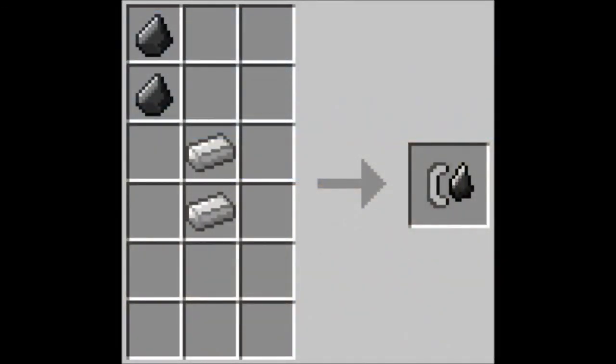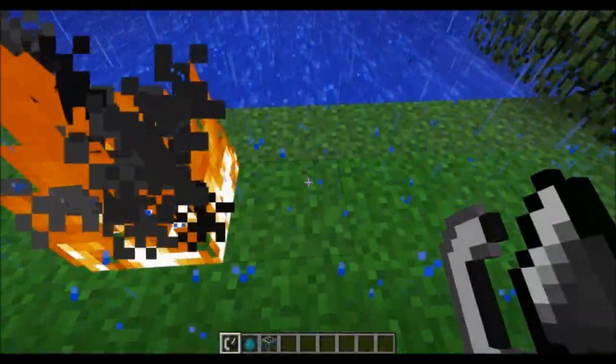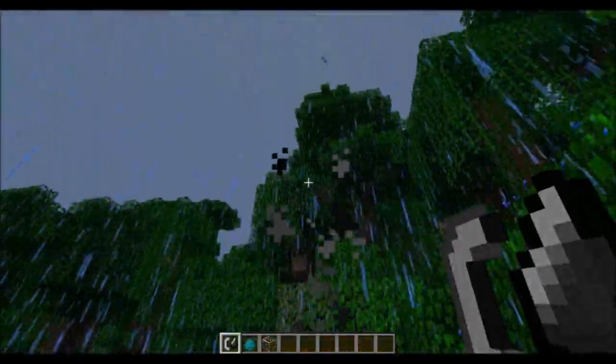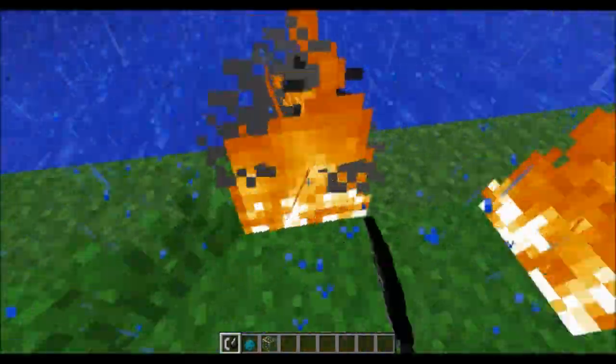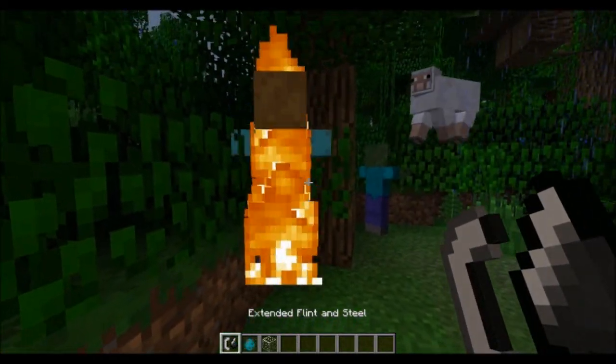The extended flint and steel will last fifty percent longer than a normal lighter and will also create fire that burns twice as long as normal fire. It won't be affected by rain, which is quite an interesting point, and it also has the ability to set mobs directly on fire.